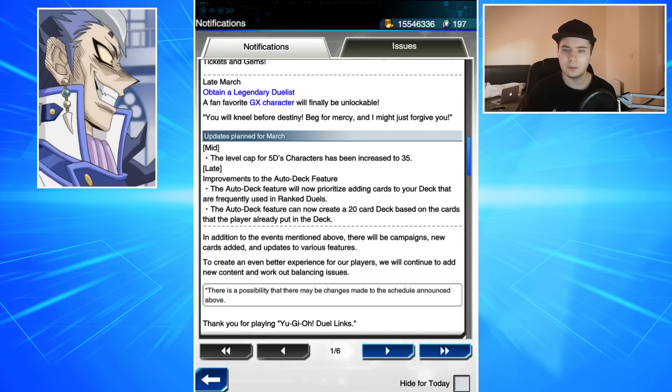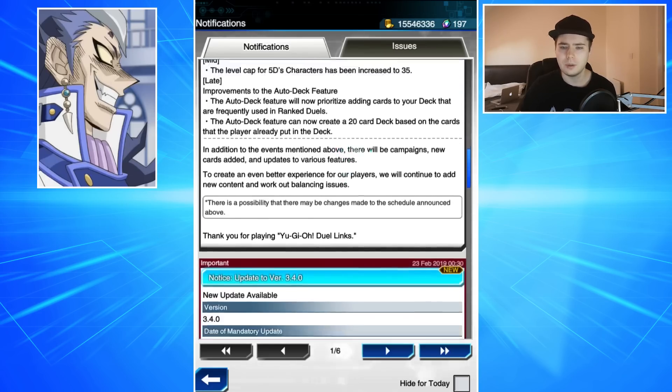The auto deck feature will now provide cards from ranked duels — that's going to make things so much easier. If you've seen the auto deck duels, they basically just choose random cards from like Ultimate Rising and generic vanilla monsters. So this is going to be a really cool improvement. It might be fun to go back to the auto deck duels challenge, and with this new feature maybe it'll actually produce a decent Qucki Mero deck or something fun — I genuinely think that's going to happen.